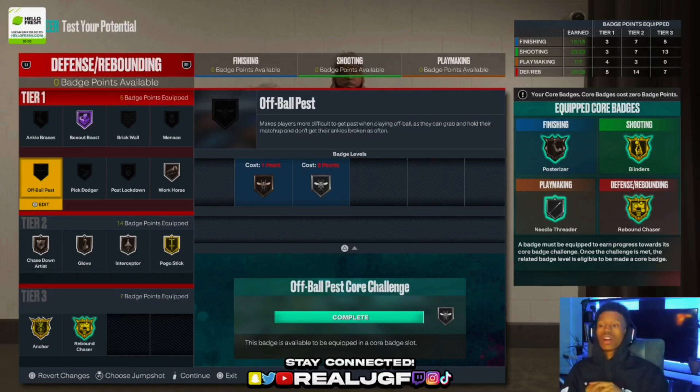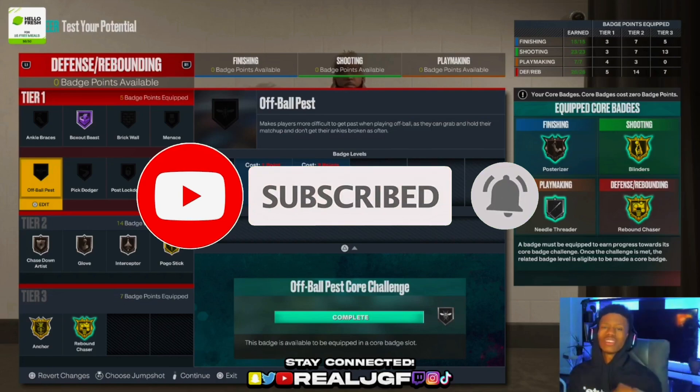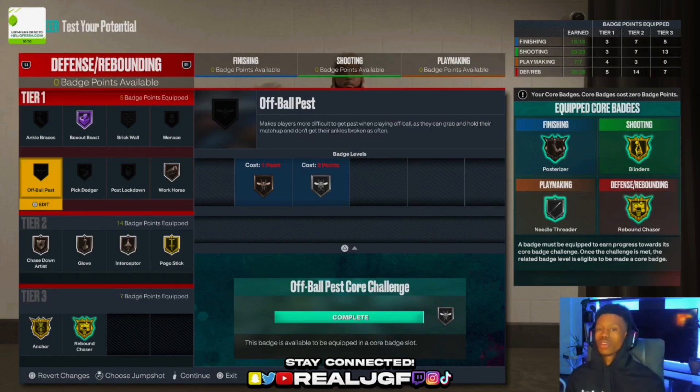This build is most likely gonna go crazy — I already upgraded it and I'm ready for the servers to come on. It's literally about to hit 6 in the morning and I still got another video dropping a lock build and a guard build. That is the end of the video. I'll be dropping my jump shot and sigs in a later video. If you're new, subscribe, drop a like, and I appreciate y'all so much for the support — we're going crazy in 2K23.